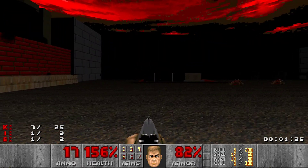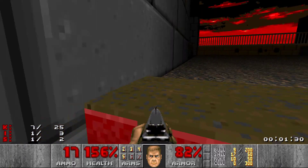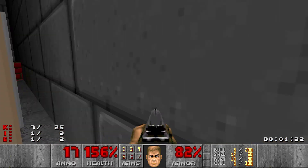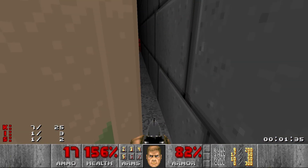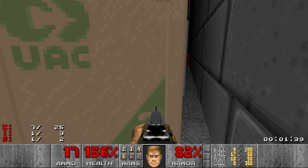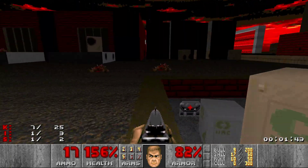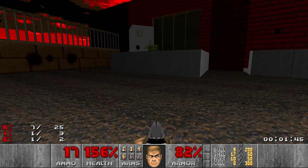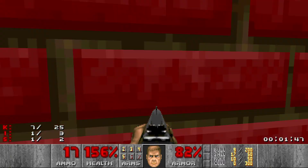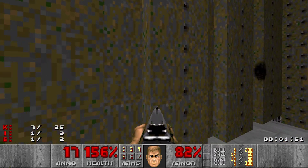Seven down. Berserk. Are you shitting me right now? Is this an actual softlock? I don't have to jump out of there, you guys. What the hell? Oh, that's a door, apparently.